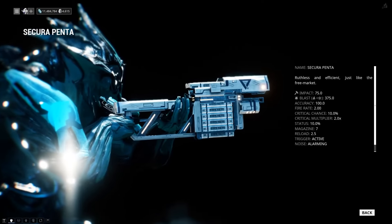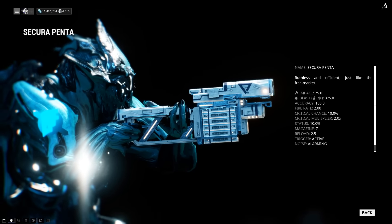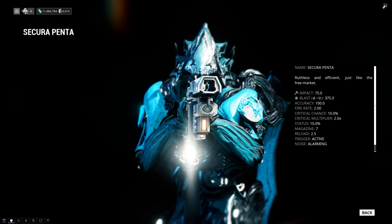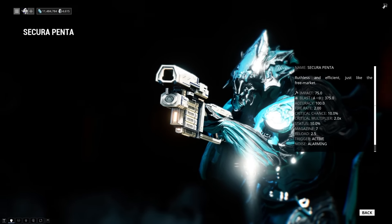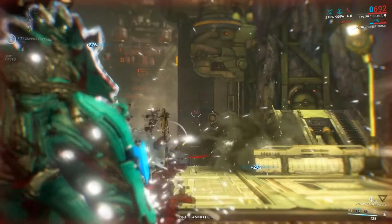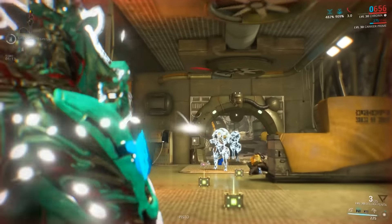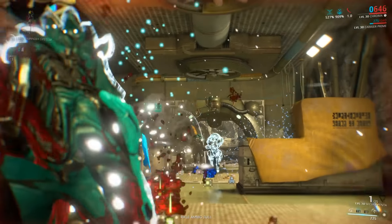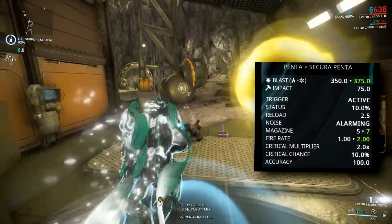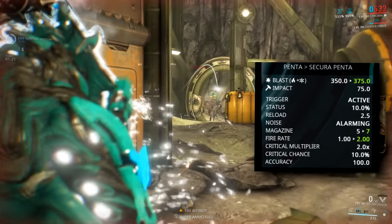The Sakura Penta is a launcher-type weapon and the Syndicate version of the Penta. It can be purchased from the Parent Sequence at max standing for 125,000 reputation. Note that you need to be Mastery Rank 12 to use it. If you aren't allied with the Parent Sequence, you can always trade for this weapon with another player who has it, though you still need to meet the Mastery Rank requirements.